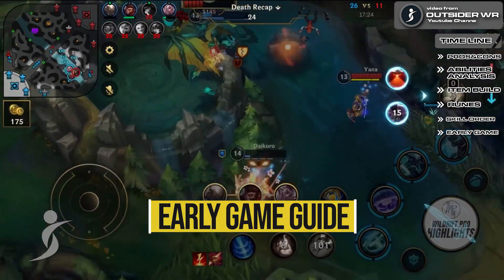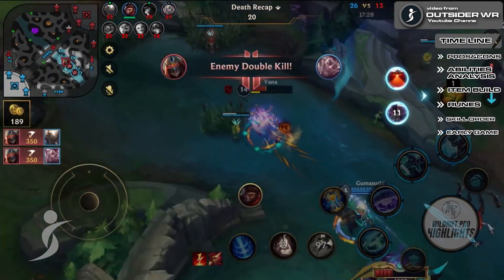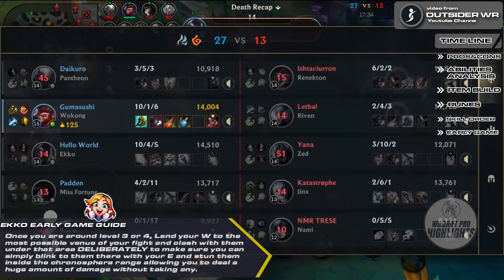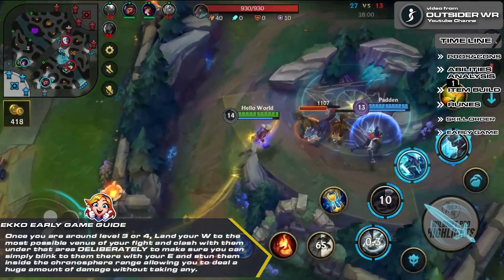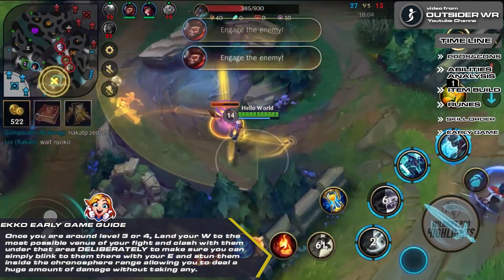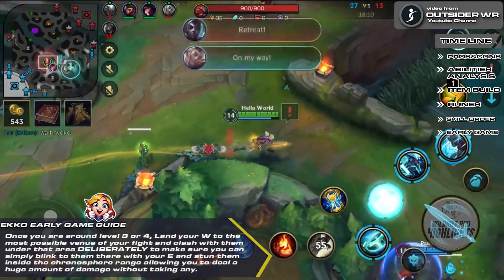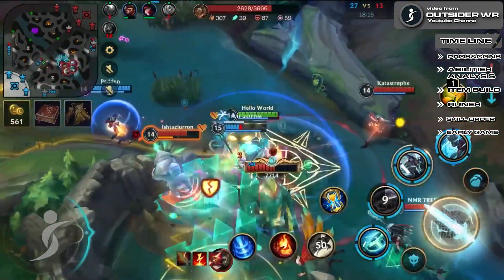Ekko Early Game Guide: during the early game, simply max your Q and keep harassing your opponents with angled casts, lowering their health as much as possible while carefully farming so that you can level up as soon as possible. Once you are around level 3 or 4, land your W in the most likely area of your fight and clash with them under that area — then blink to them with your E and stun them inside the Chronosphere range, dealing a huge amount of damage without taking any. Keep repeating this while checking other lanes so you don't miss an opportunity to take an opponent down.